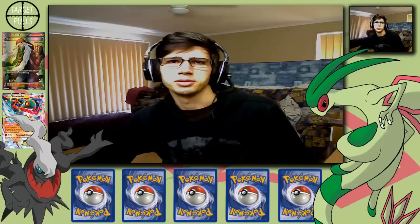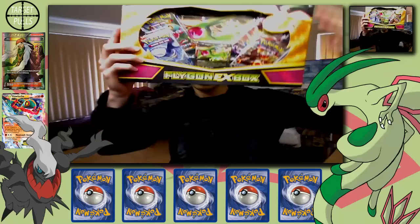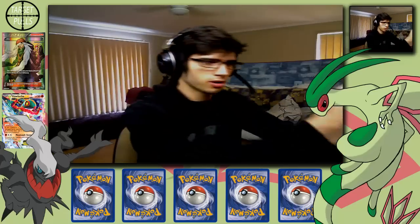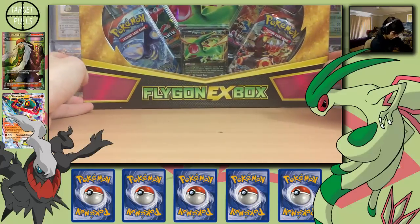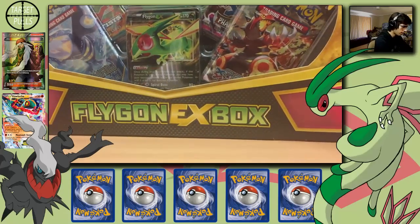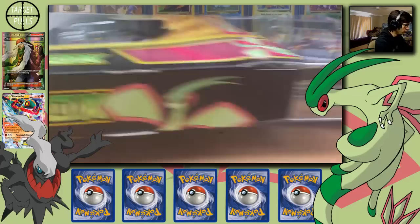Yo, what's cracking YouTube? My name's Brody, gaming name Amity, and I'm here today to open up the Flygon EX box. I'm hoping for some good pulls today. The goals — Furious Fist, going for that Lucario.